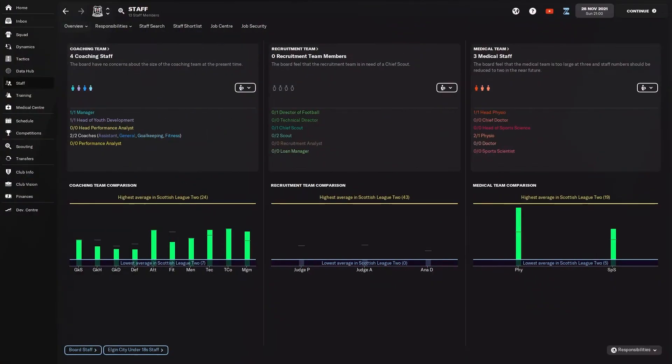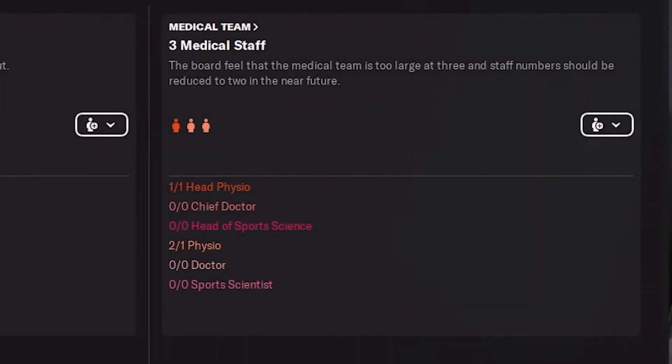Number two: staff. Staff is a very crucial part of Football Manager — in any save you do, your staff are very important. As a manager, there's only so much you can do on your own; you need a good backroom staff to help you. So as soon as you accept that job, the first thing I'm looking at is who have I got in my backroom staff? If you're coming from another club, there's a chance you may have already reviewed this. But if you're coming into the team completely blind, you want to jump straight in there. Your staff section is split into three parts: your coaching team, your recruitment team, and your medical team.